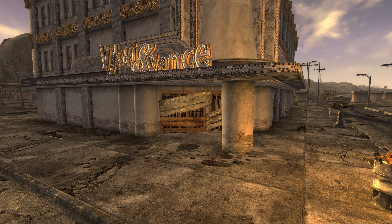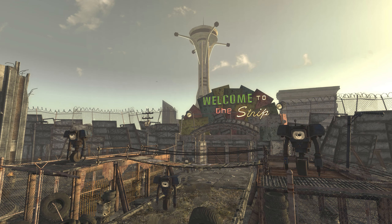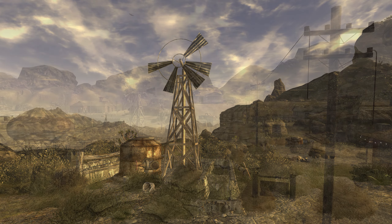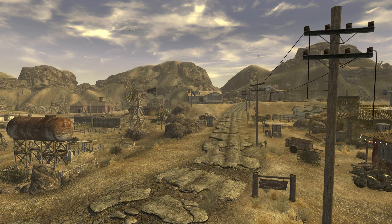In the Fallout universe, Prim lies south-southwest of the Las Vegas Strip, towards the southwestern end of the version of the Mojave that we get to explore in Fallout New Vegas. To the north of town, the Goodsprings water source serves as the outer limits of the nearby town of Goodsprings.